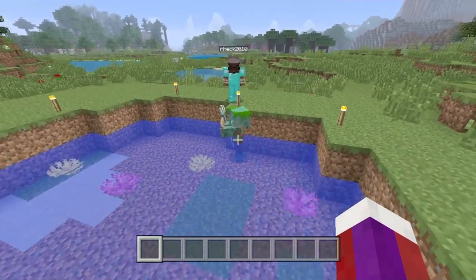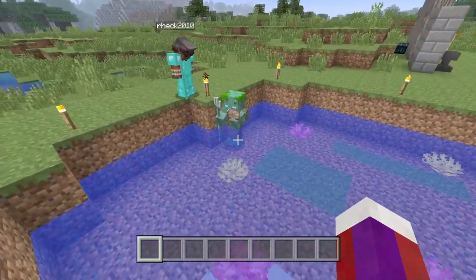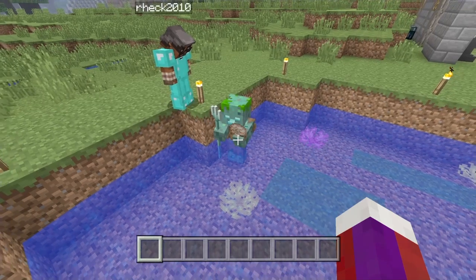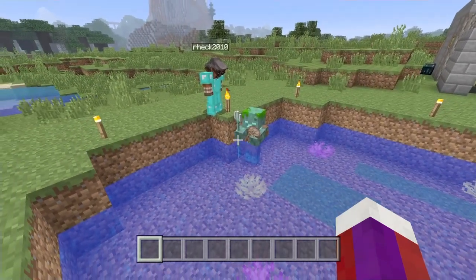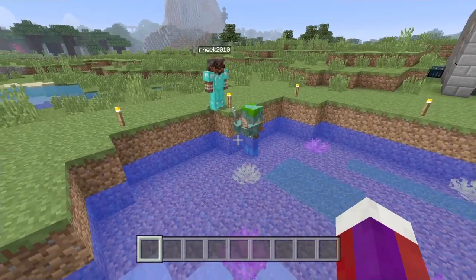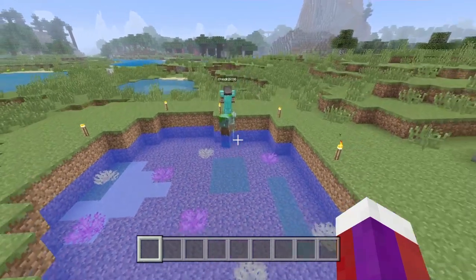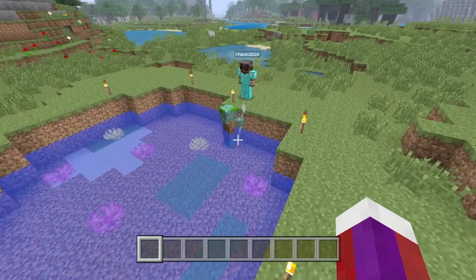First, what you're going to need to do is find one of these. This right here is a drowned, one of the new mobs from the aquatic update. As you can see, it's holding a trident in his hand. Not all of them have tridents, but some of them do, and when you kill the drowned, not all of them will drop the trident — it's a small chance.